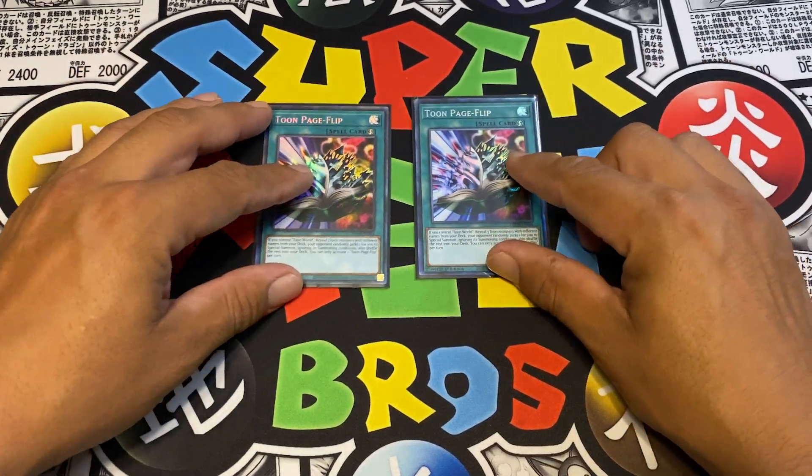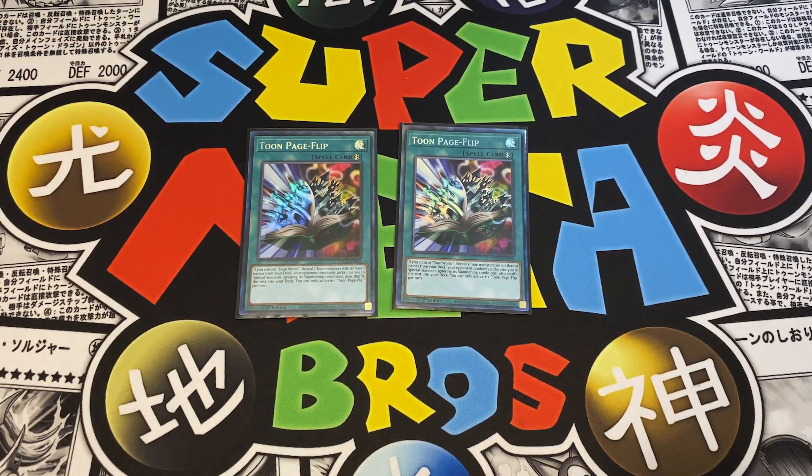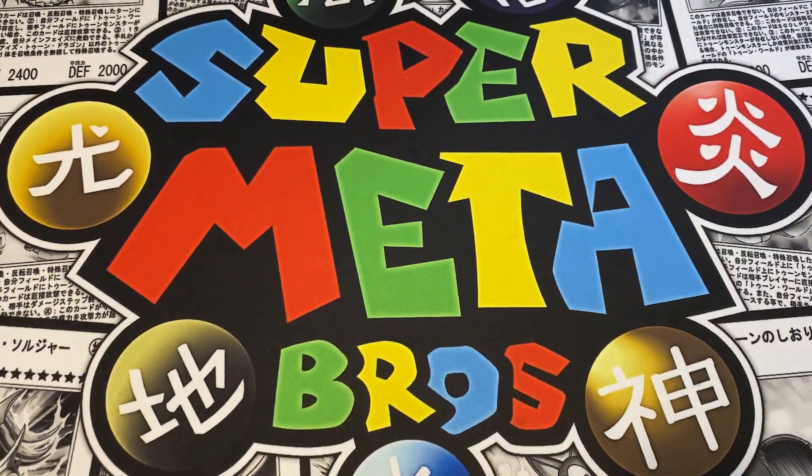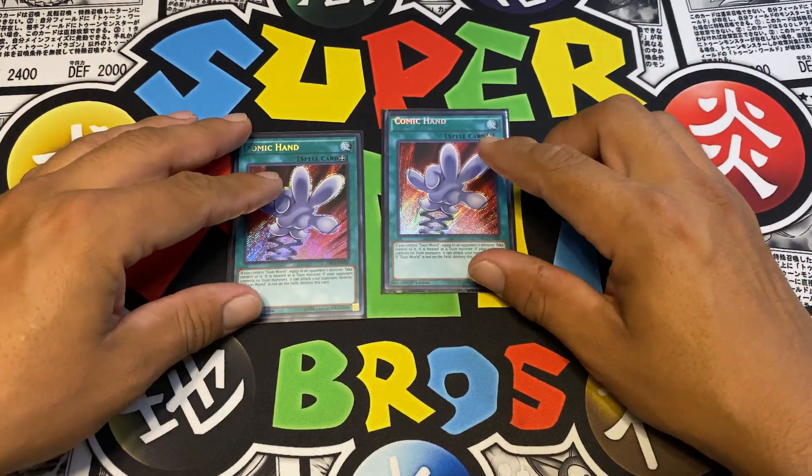I'm running just two Toon Page Flip now. You don't want to see multiples in your opening hand, and it's a card you actually want to search out yourself. It doesn't come up too often since there aren't that many Toon monsters in this build - only eight. When you do get Toon Page Flip, it's a quick-play spell you can activate on your opponent's turn, special summoning a Toon monster from the deck ignoring summoning conditions. You always want to go for Toon BLS.